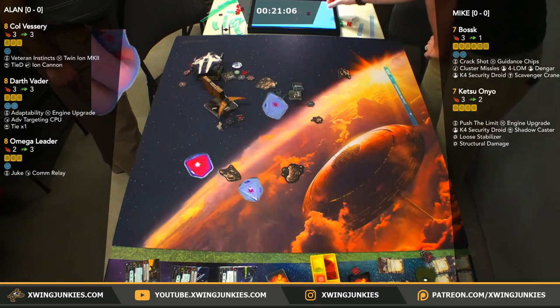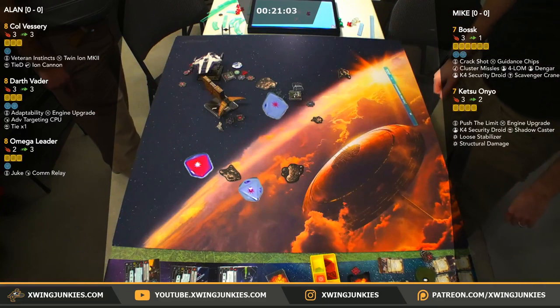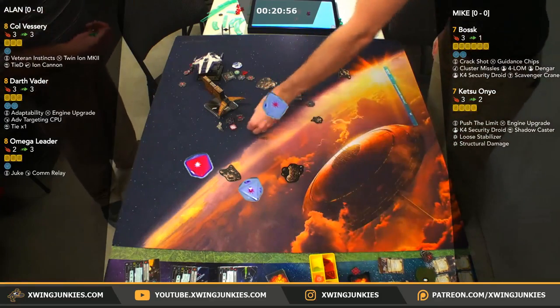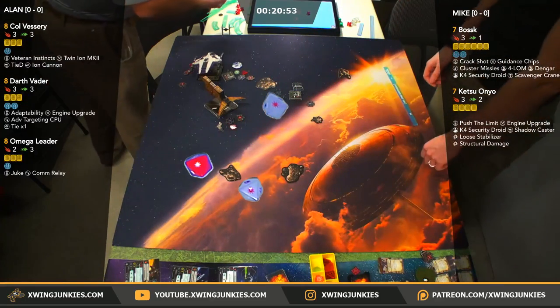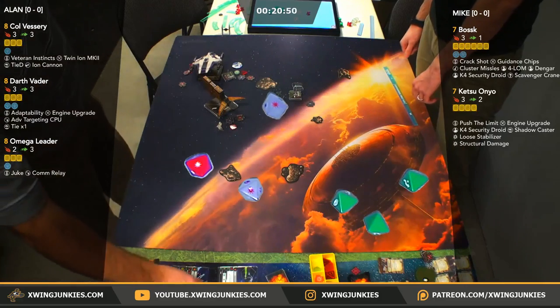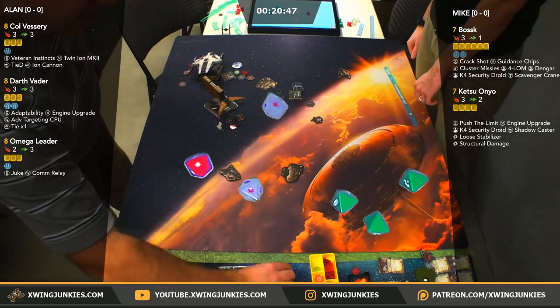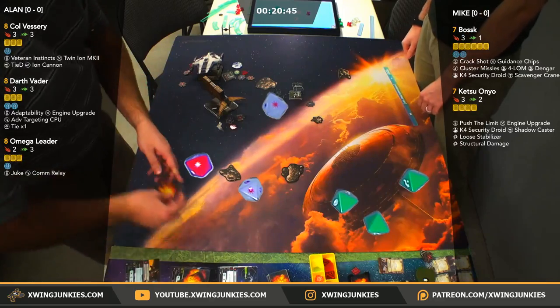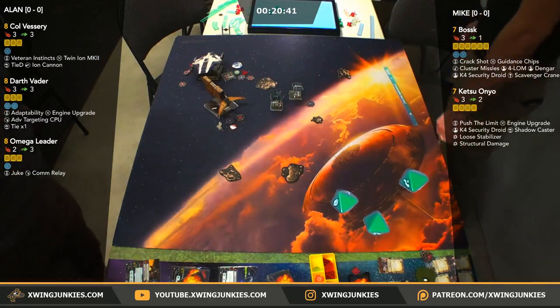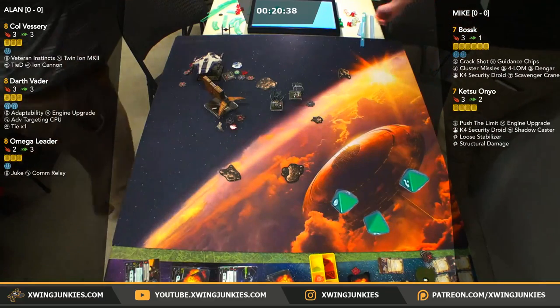The whole chat shouting out clusters here. Mike doesn't have to do it. We got a hit, hit, hit. He's going to Forlorn the evade token. Here's the roll from Omega — we got three blanks. Three damage going through on Omega Leader. Mike says he should have done the clusters — probably would have seen a dead Omega Leader here.